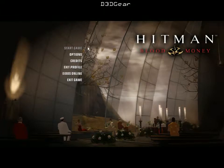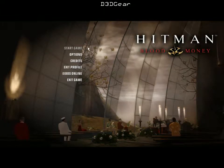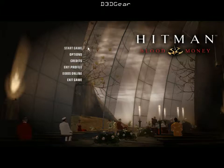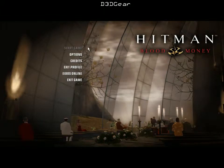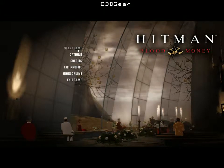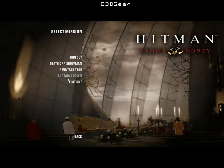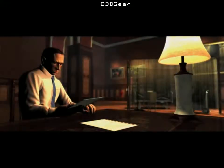Hello everybody, and welcome to episode 2 of Let's Play Hitman Blood Money. I am Auric. We are on mission 2, Curtains Down. I ran through the mission before I recorded this just to make sure I could do it quick enough — and I can. You'll see in the menu that I have Flatline, the next mission, done, because I ran through this just to make sure I could still get the Silent Assassin rating.